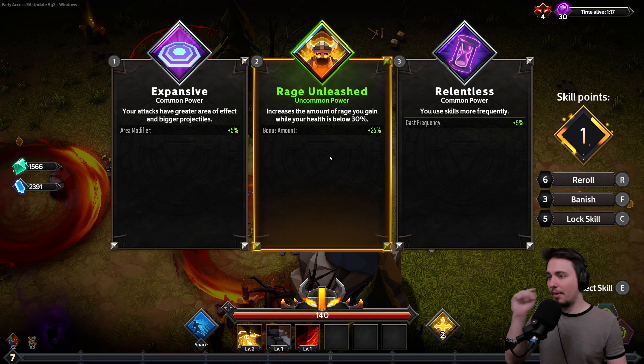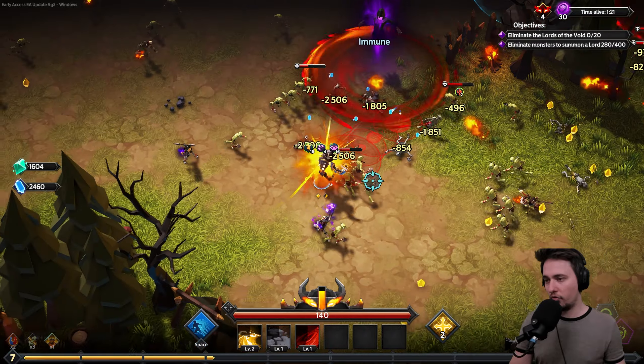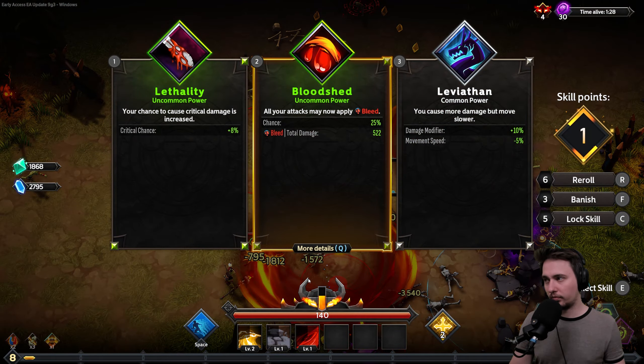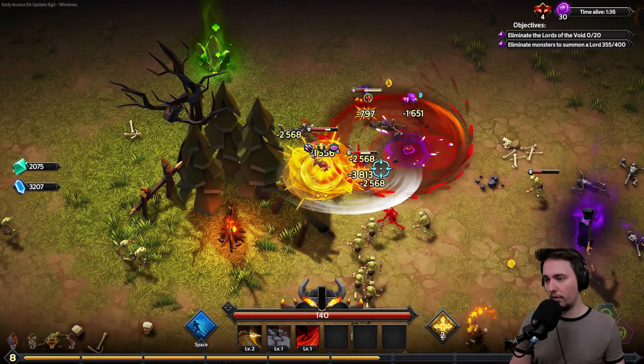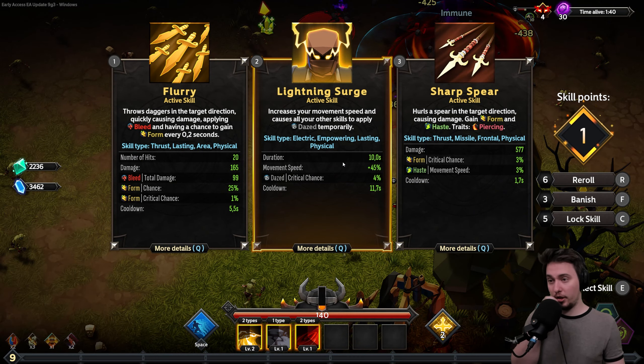Rage Unleashed increases the rage you gain while health is below 30% — interesting. Taking 25%, could reroll but we'll get to those later. Lethality is good. Crit chance is something we need because Electric skills benefit from crits. Half crit chance increased — it's good. Lightning Surge increases movement speed and causes all other skills to apply daze. Let's go with that.